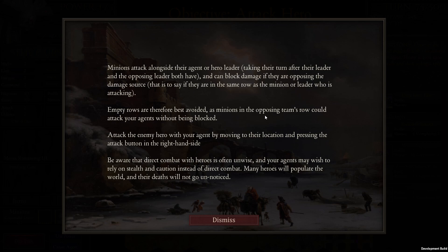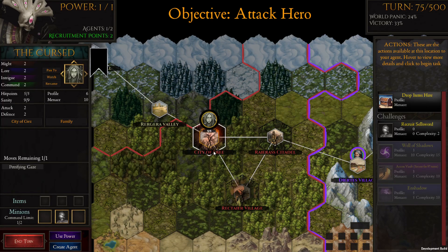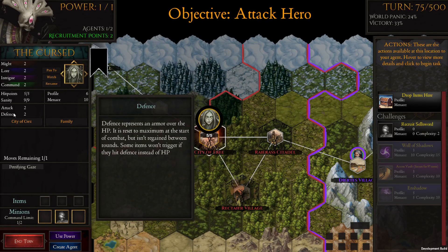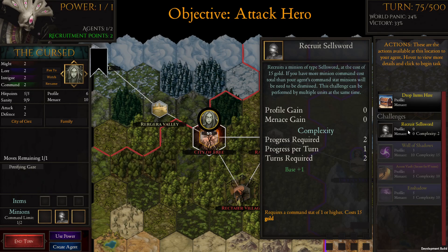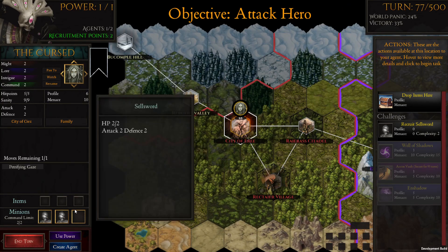Attack the enemy hero by moving to their location and pressing the attack button. Be aware that direct combat with heroes is often unwise — agents may wish to rely on stealth and caution instead. Many heroes will populate the world and their deaths will not go unnoticed. We should have enough — this is our command limit based on our command stat. We'll do one more. Now we have two minions.